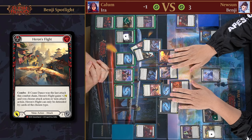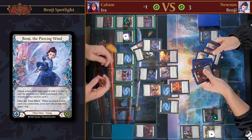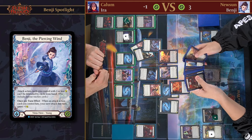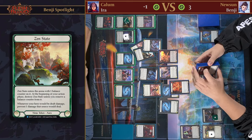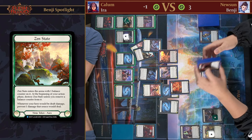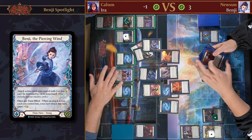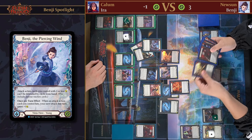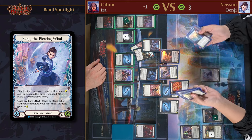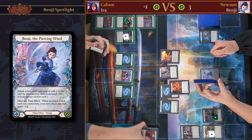Dang. I maybe could have defended a little more — maybe I leaked too much damage trying to put pressure back. But it's pretty hard with all those unblockable attacks. Unblockable attacks were very important, plus the Zen State prevented so much damage. The Heron's Flight was just to finish him off for the last six damage. Six unblockable damage coming through is pretty nasty — I've been doing that to people with Ira, but it feels bad when I'm on the receiving end. Once again, Callum, thank you so much for joining us today. Hey, it was a pleasure. This has been the Ira Spotlight — I hope you guys enjoy and play some Benji in your local armories. Thank you.